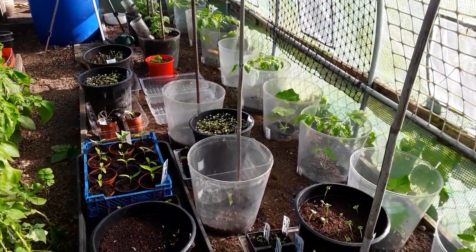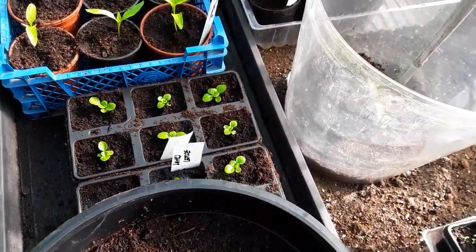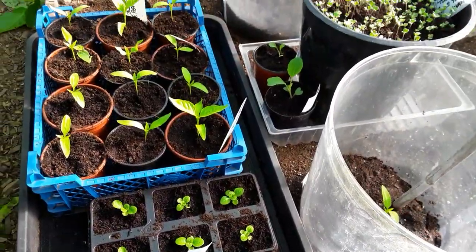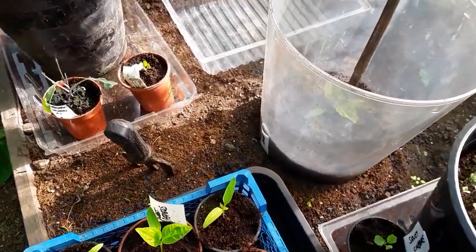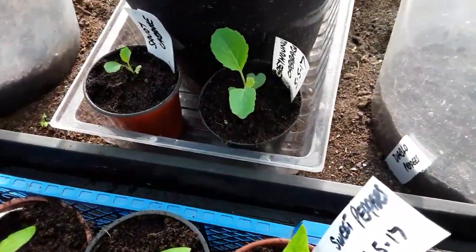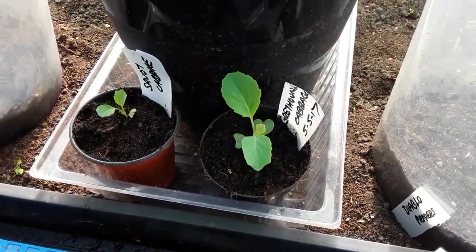There's a Diablo in the middle and another sweet pepper at the end. There's the lamb's lettuce — that's got to go outside. More sweet peppers and Diablos. Savoy cabbage to the left, greyhound cabbage to the right, out of nearly a full packet of seeds.